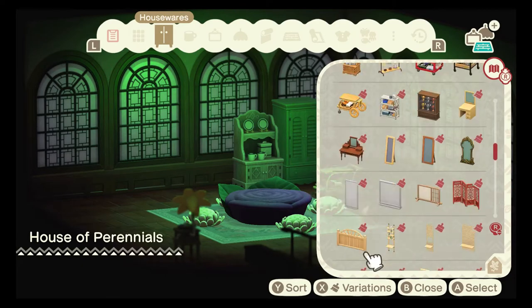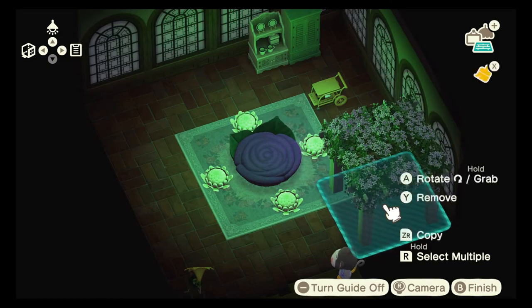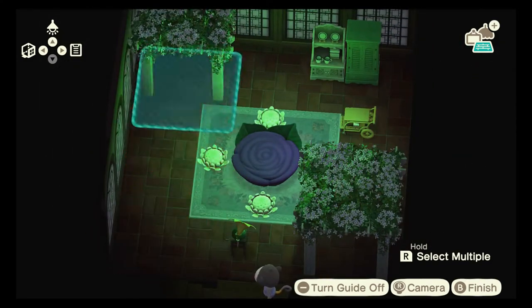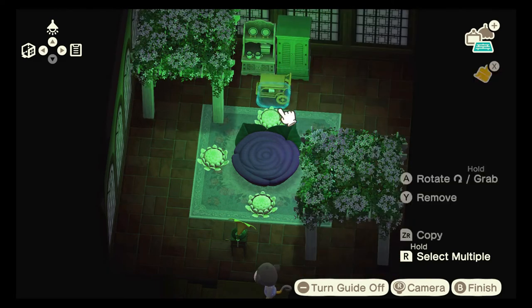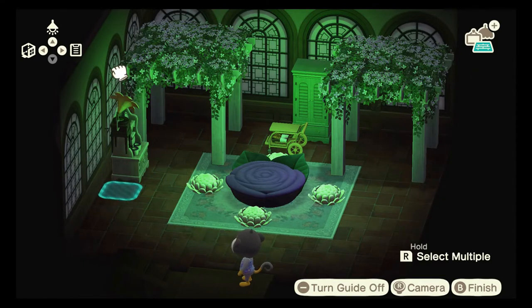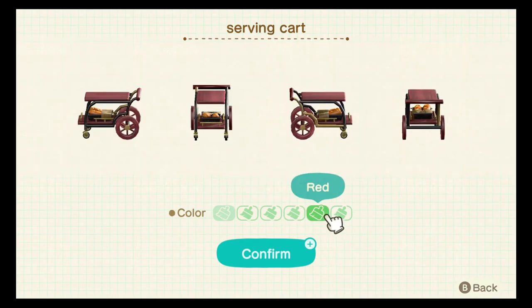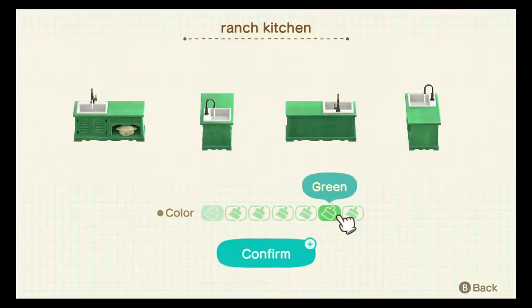I did ranch furniture because I thought that fit the old, frozen-in-time theme. I put two pergolas in here. I was going to put them in the front to walk through to get to the back, with a kitchen in the back. But when you put pergolas in the front of the inside of a house, it blocks everything else — I could not see anything. So I moved them to the back and put the kitchen in the back still.